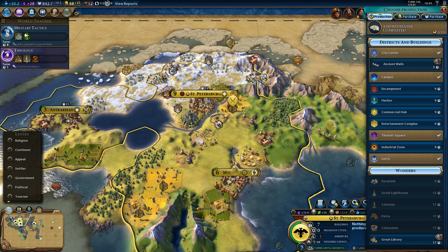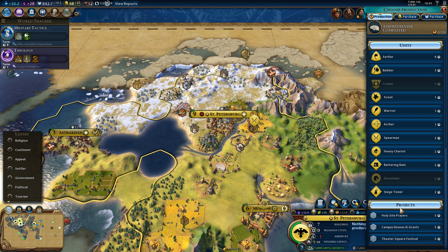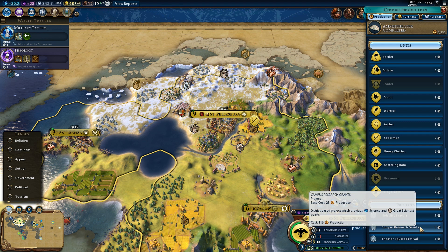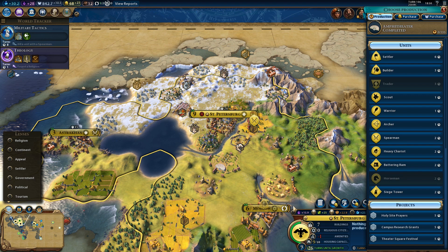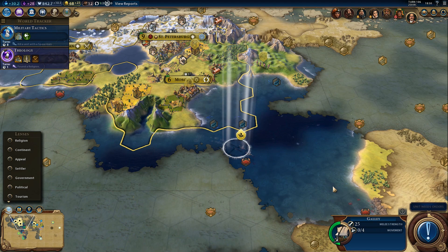This guy has to chop the forest, because that was the general idea behind this. Can we work on something else first? Kind of, but not entirely. What if we get some of these projects? Campus Research Grants - a district-based project which provides science and Great Scientist points. Maybe we should give it a shot, considering we really need Galileo. It might not be a terrible idea. And then we can chop the forest to speed it up. Let's give it a shot - I never actually use that - for science, quite literally.